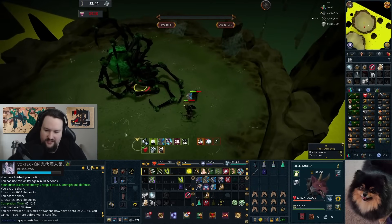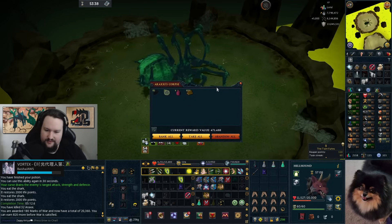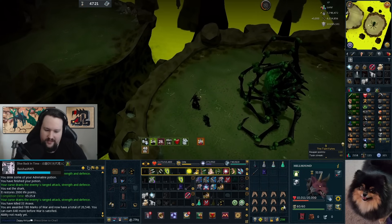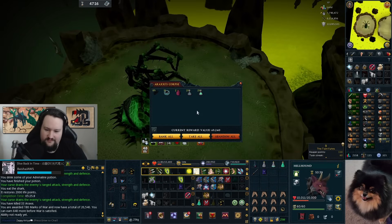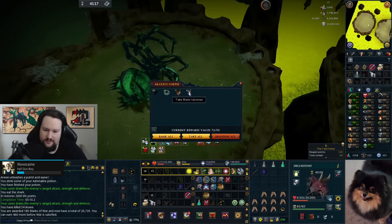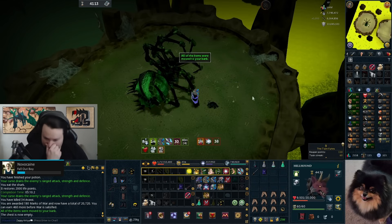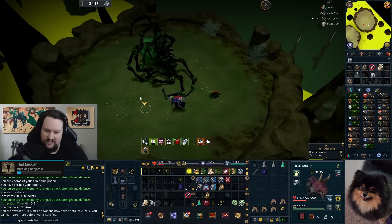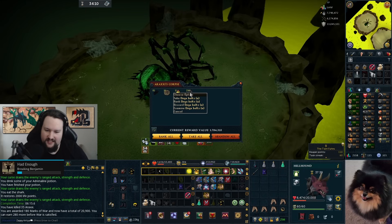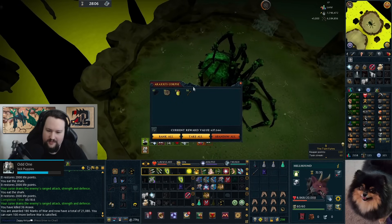Thinking of getting magic short bows and graphic stuff to swap out what's in the EOF. A few logs to start us off. Kills are going solid — water talismans and blue charms. Getting quicker range kills overall with some onyx bolts dropping too.